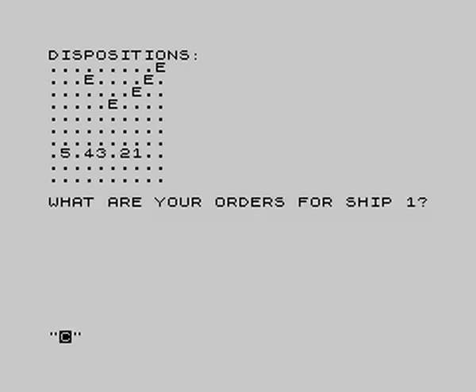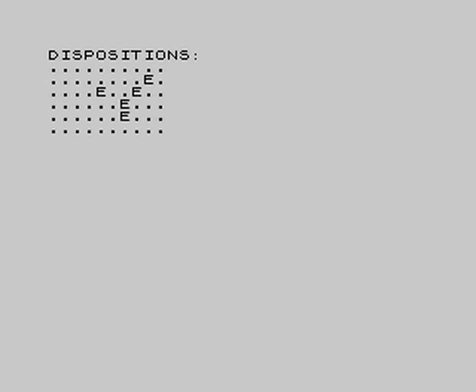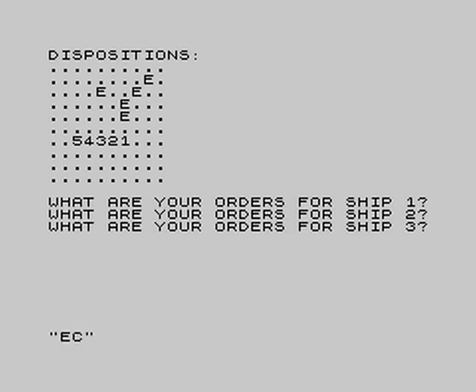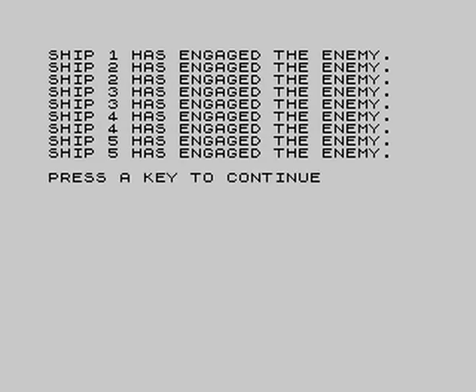The Spanish are coming forward. Everyone on the right flank move northwest, the two ships in the middle move north, and ship number five move northeast. Once you're in range, everyone fires at everyone else. Ship number one shooting at the enemy, ship two, ship three. The enemy has fired back possibly — it doesn't tell us. The closer you are, the more damage you do.